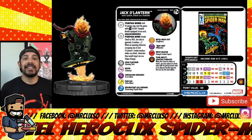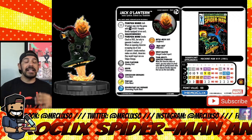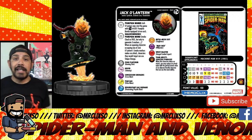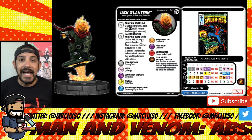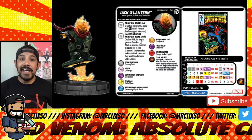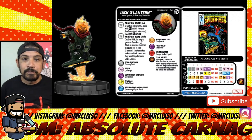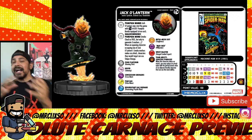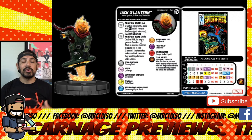First one is going to be the Jack-O-Lantern. He is a secret identity, which is a little feature WizKids is going to be highlighting. He is number 41 in the set. He has, of course — because we are talking about Spider-Man — the Sinister Syndicate keyword, and also Thunderbolts. He also has the Skeleton Crew keyword. Back in the old sets they had Sinister Syndicate and Thunderbolts, so it's really cool to see them back.